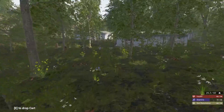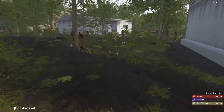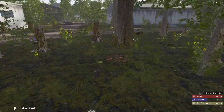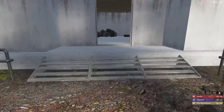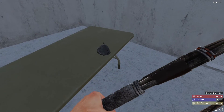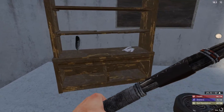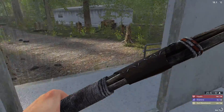It looks like we're running into the warehouse building. We can do this — we'll just have to watch out for vambis because they're usually in this area. Let's get our bow ready. We'll skip the potato paste, take the feathers — always the feathers.